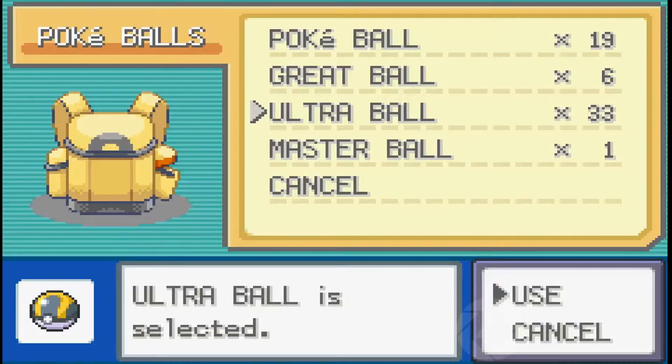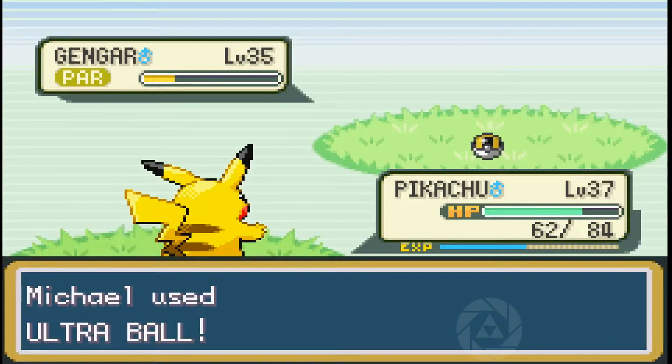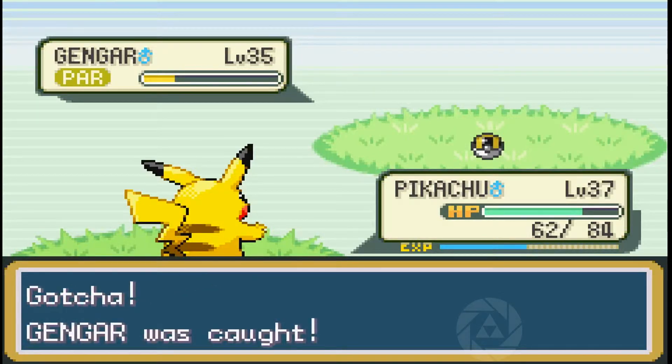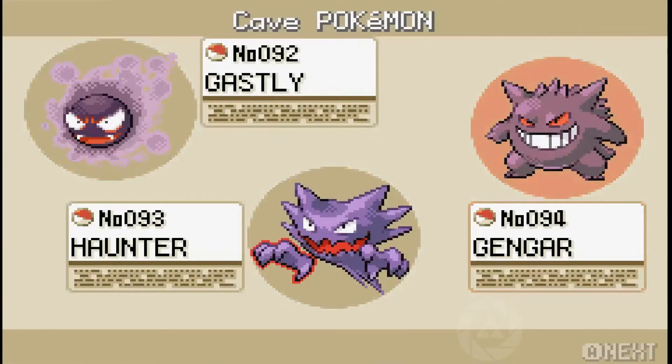I just wanted to play with what my favorite team would be and then train my perfect team. Yeah, I get my Gengar — I'm happy. I caught him. So I only caught three Pokemon: Alakazam, shiny Gengar, and you'll see who the next one is in a second.